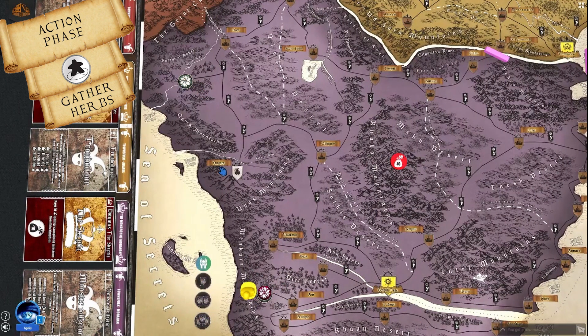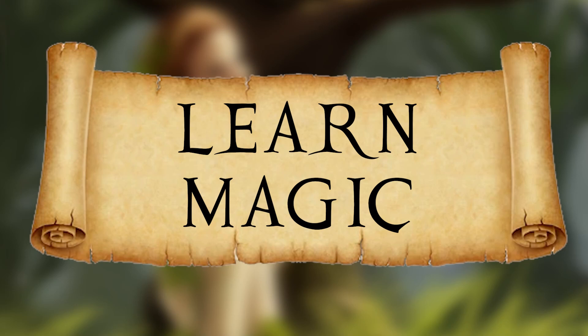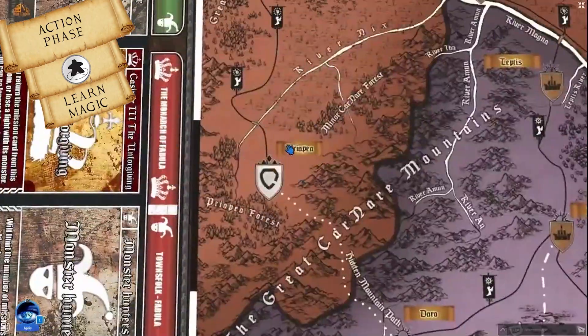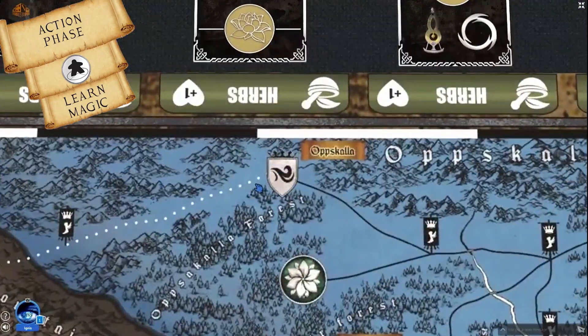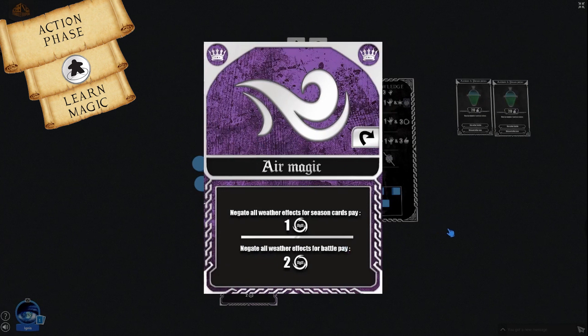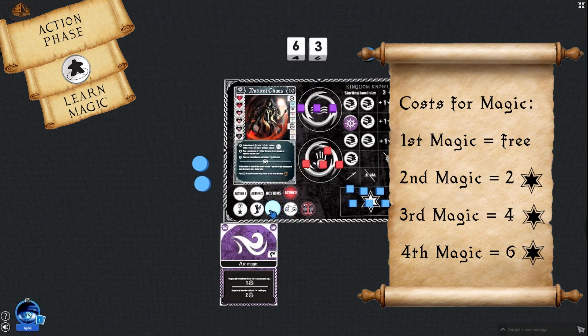Learn Magic location action: There are four locations where players can learn magic, each with a silver shield icon representing a different school — fire, protection, spirit, and air. Each grants different abilities used mostly when fighting monsters. To learn magic, players perform the location action and spend experience cubes. Learning a second magic costs 2 experience cubes, a third costs 4, and the fourth costs 6 experience cubes.